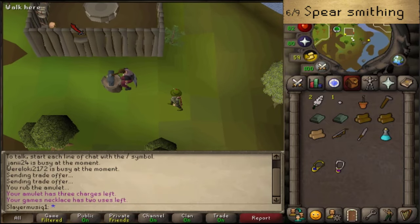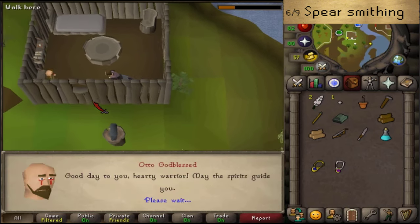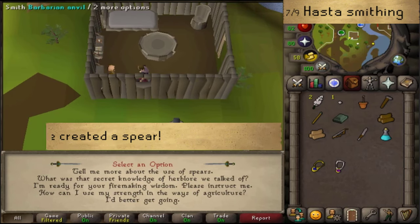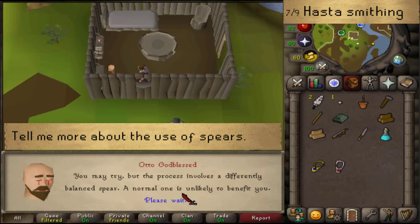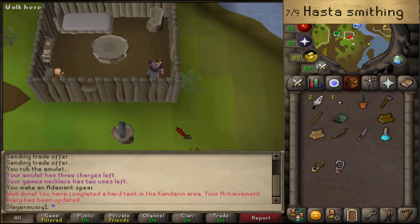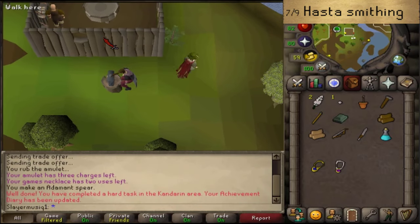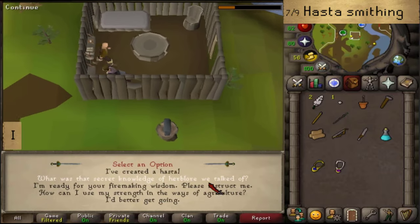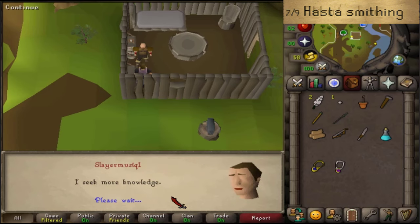Be sure that you only make one spear and not two. After you've made your spear, go back inside and talk to Otto and say that you've created a spear. Next, seek some more knowledge and ask him to tell you more about the use of spears. Then return to the Barbarian Anvil and select the hasta option. Making a runite hasta is a requirement for the Kandarin elite diary. After having created any hasta, let's go tell Otto that we have created a hasta to complete Barbarian training 7 out of 9.